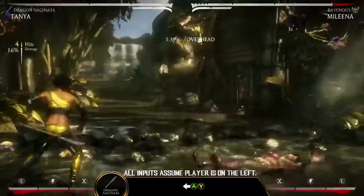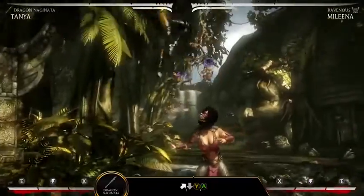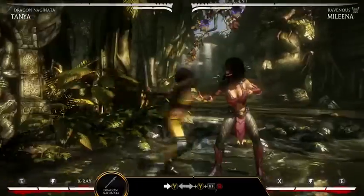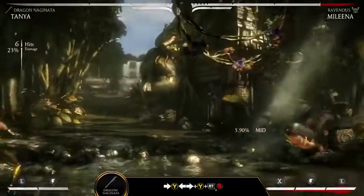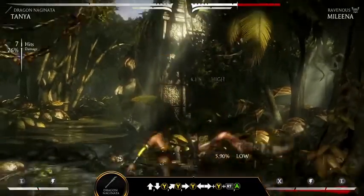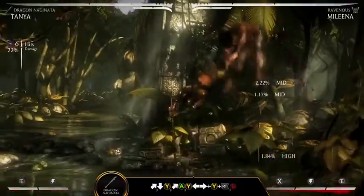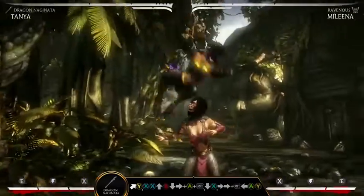In the Dragon Naganata variation, Tanya shows off her long-range mastery. Strike enemies with overhead or low attacks from Staff Stance. Spinning Kick — Back Forward Y plus Right Trigger — is a fast armored attack that leaves Tanya in Staff Stance, where she can continue to mix up her opponents or push them to the corner.